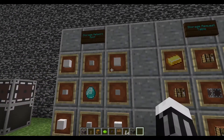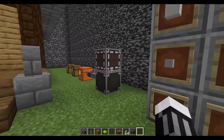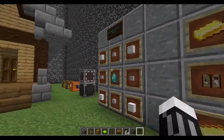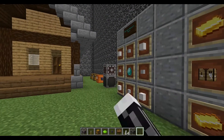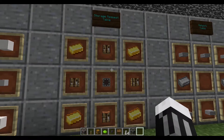You need four cables to make the storage network root, then you place it and put the root on top. If you want to craft inside the network, you need the storage request table, which takes your storage inventory in the center with crafting tables and gold. Super easy stuff to set up.